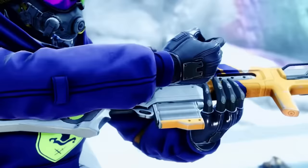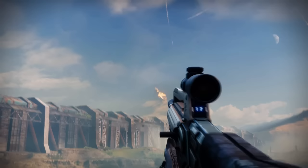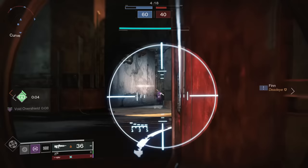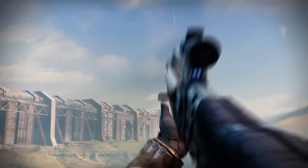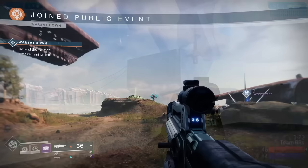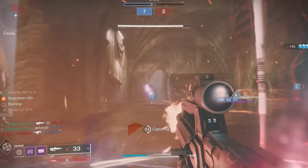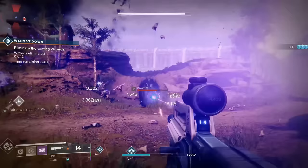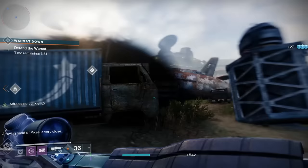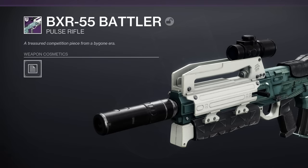One of these weapons should be instantly familiar: the BXR-55 Battler. The BXR-55 is a pulse rifle firing three bursts with 36 rounds per magazine, and unlike most weapons in Destiny, damn near perfect accuracy when firing from the hip. The BXR's frame clearly calls back to the weapon Bungie created for Halo 2 — even its view model breaks tradition from other pulse rifles and was repositioned to better mirror its Halo 2 brother. One of its random perks is Blunt Execution Rounds, which dramatically increase damage and handling after a melee attack, referencing the famous BXR button combo. It's an excellent callback to the weapon's prime, and Bungie's in-game description reads: 'A treasured competitive piece from a bygone era.'